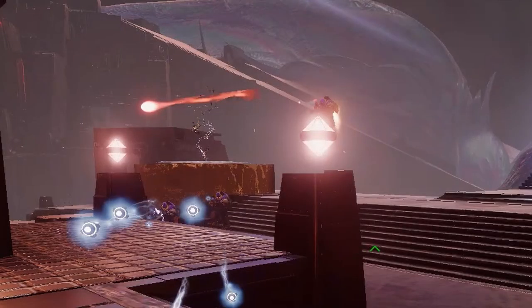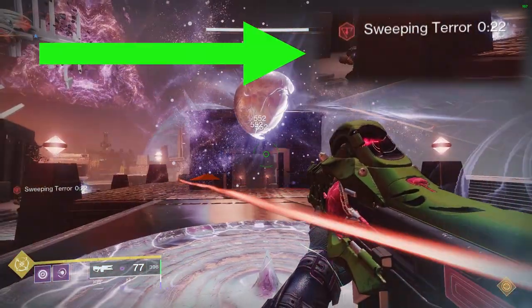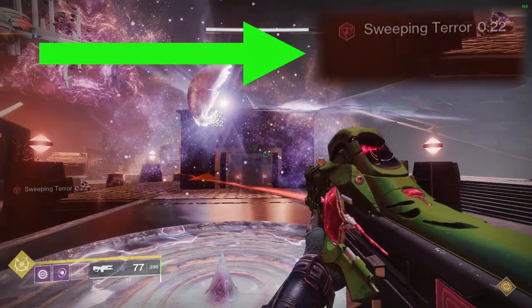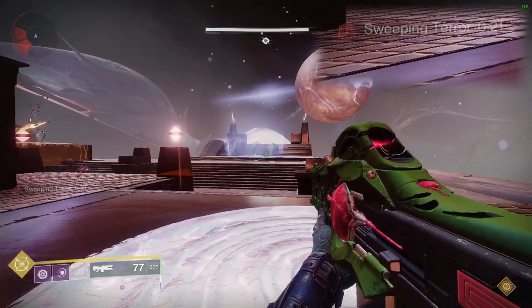Shooting the node will transform it, indicating you completed this next link in the chain. This new node will guide you to the next correct node. However, shooting the next correct node actually takes your light away — it was an exchange of your light to complete that link. So you need to go back and get more light buff, rebuff yourself, in order to continue shooting nodes and completing the chain.